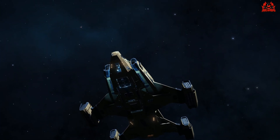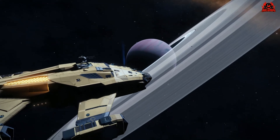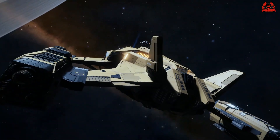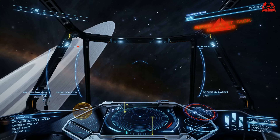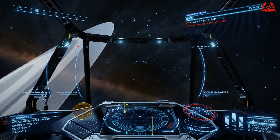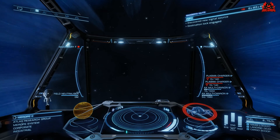Once in station, all you need to do is get yourself over to outfitting and start spending some of that hard-earned money. Getting out the ship is gonna be a personal preference - I'm using AX weapons on mine: AX multi-cannons, some Guardian shard cannons, and plasma launchers as well, but I'm not really getting on with those, if I have to be totally honest. Either way, I've got collector limpets, recon limpet controllers, and I'm also now gonna pop in a decontamination limpet controller.